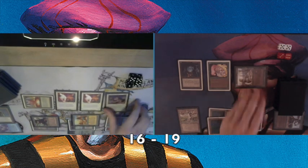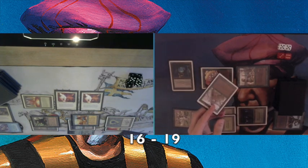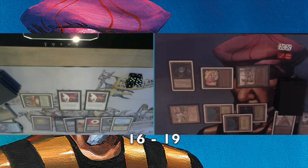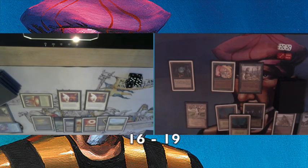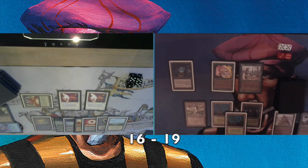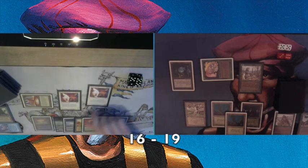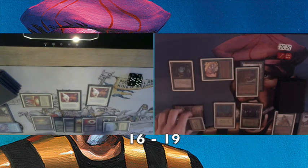Olaf plays his Archaeologist, forgetting about my Tracker — so I use the Tracker to kill the Archaeologist! One of those rare moments I actually get to use it. I also take care of that annoying Factory. Things are looking better: he doesn't have a 5/5 Djinn, his Archaeologist is in the bin, his Factory is in the bin. He's on 16 and I'm on 19. The 1/6 Martyrs are pretty good blockers though, and I attack with one of them.